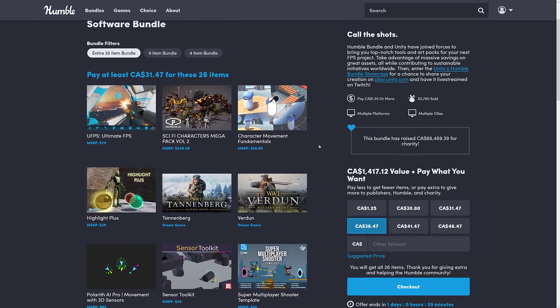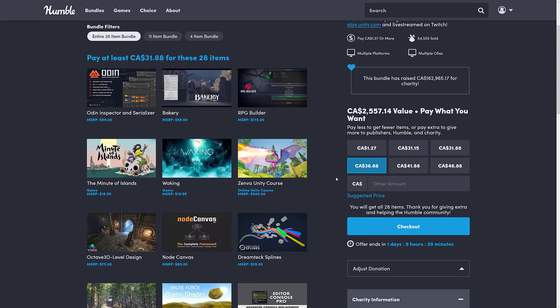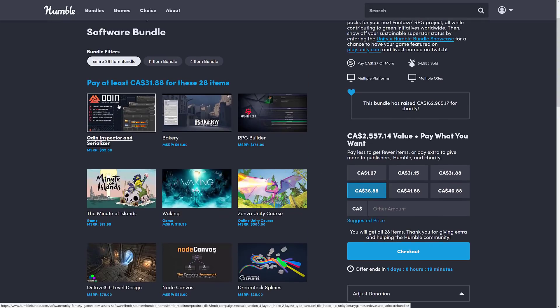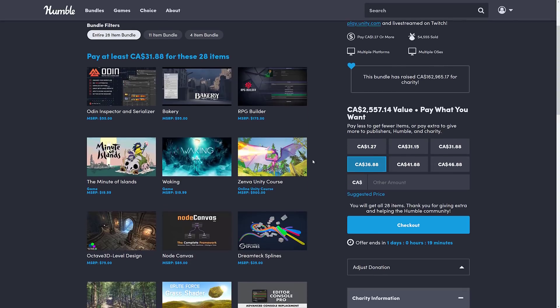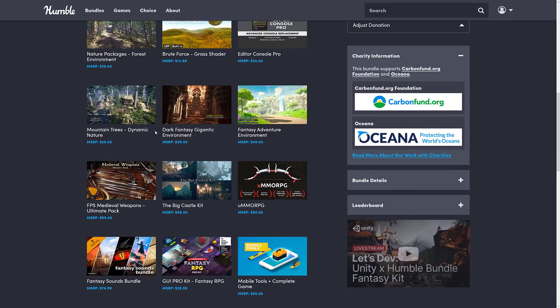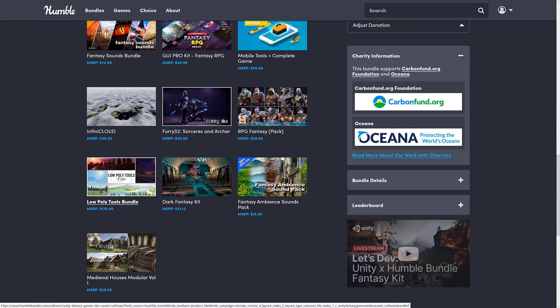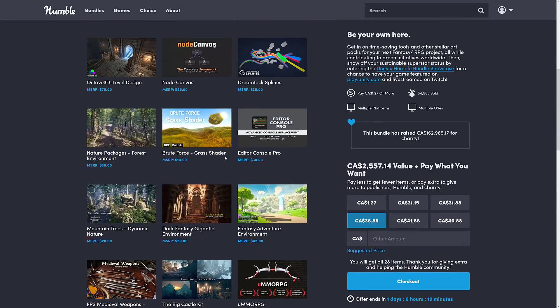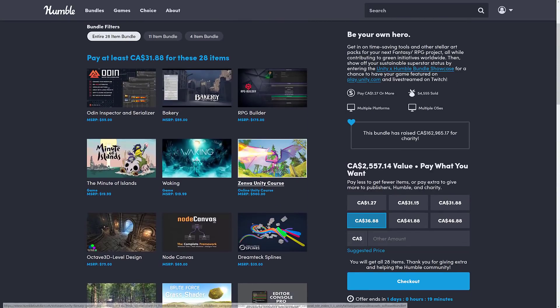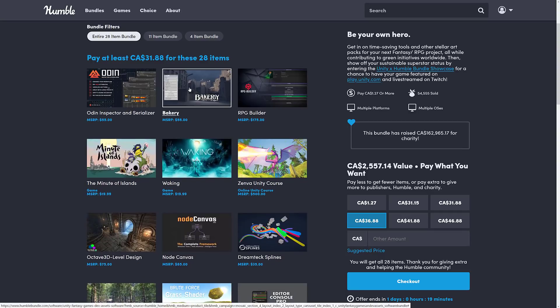This one possibly could get extended for two weeks like the Fantasy one, but this one is done — finito — one day's time left. The big thing here is probably Odin, which I did cover, but I also covered Bakery, RPG Builder, Node Canvas, and Octave 3D. If you want to check any of those videos out, I covered all of the 3D models, checked out UMORPG, and the Low Polygon Toolkit. I pretty much covered most of the big stuff.